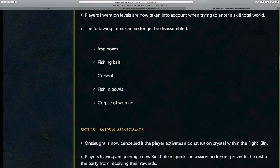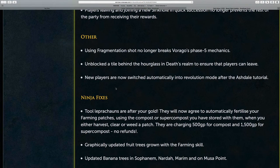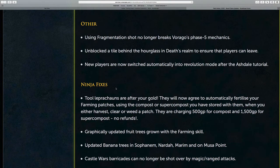And finally, farming got a bit of an update this week. Tool Leprechauns will now offer to supercompost or compost your patches for you, but of course there is a catch. You need to pay 500 GP for regular compost and 1,500 GP for supercompost. All you need to have is the supercompost or compost stored in your Tool Leprechaun, then offer to pay, and you will be able to skip that part of farming.